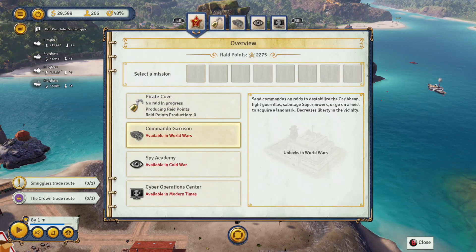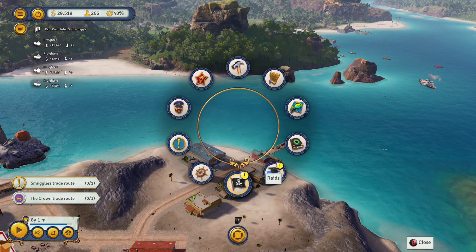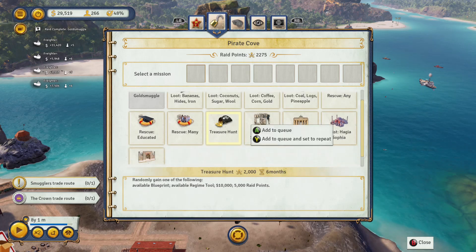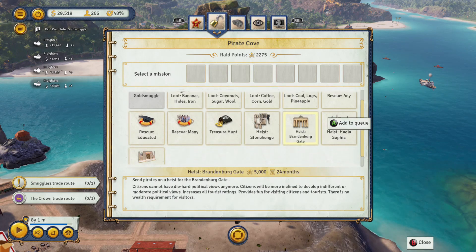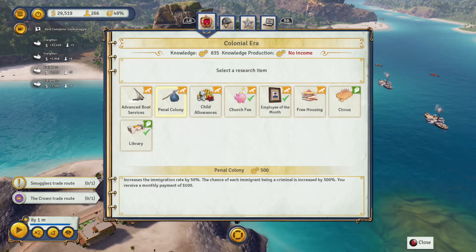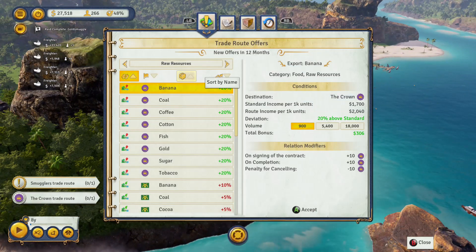Now that the gold smuggle is done, I don't necessarily need the pirate cove for the story, so I can start using it to do other raids — like going to find the Brandenburg bird gate. That's going to be a useful item to get earlier in the game. Basically, if you can build it, none of your citizens will have extreme political views, which makes it less likely that there will be rebellions.